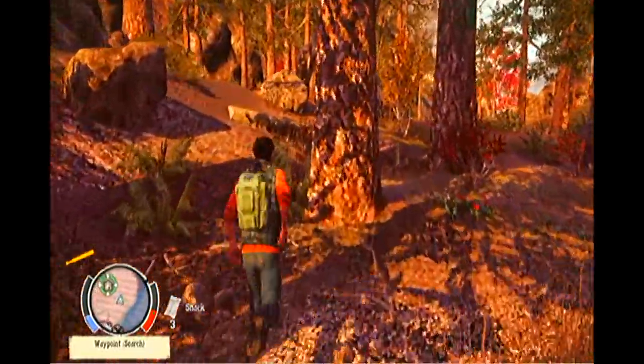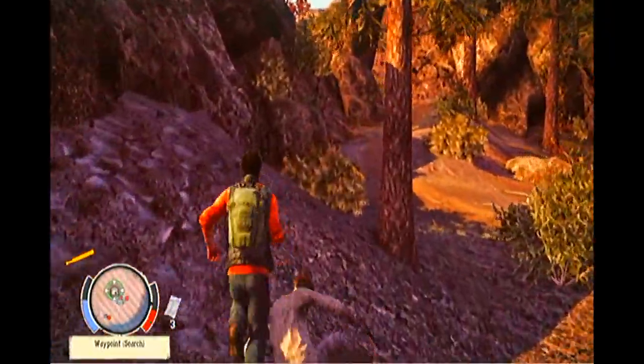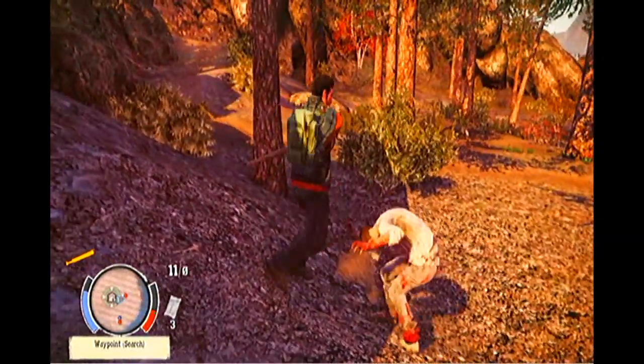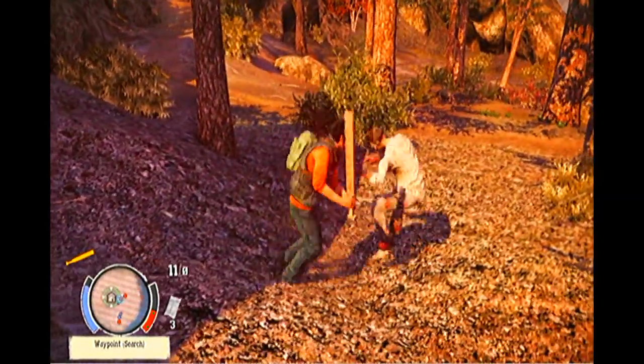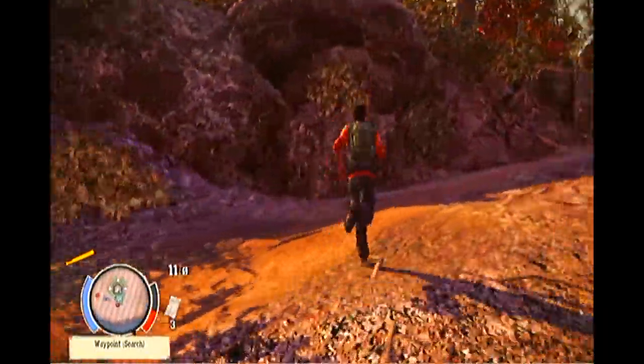I've got plenty of snacks — a lot more than I usually get from the prologue. I'm going to use a snack and try to get some cardio levels up. We've now got level 3 cardio, which is grand. We're also level 5 fighting — two levels away from being maxed out completely in the fighting department.